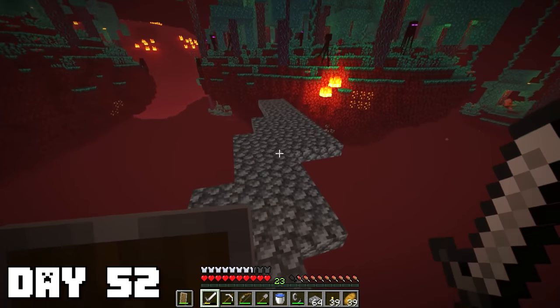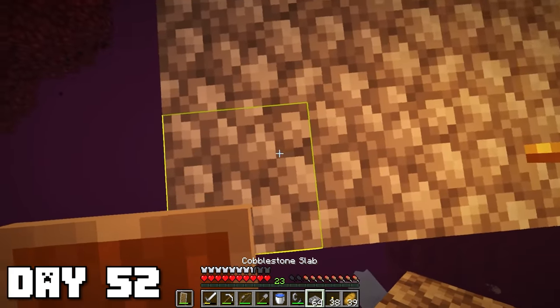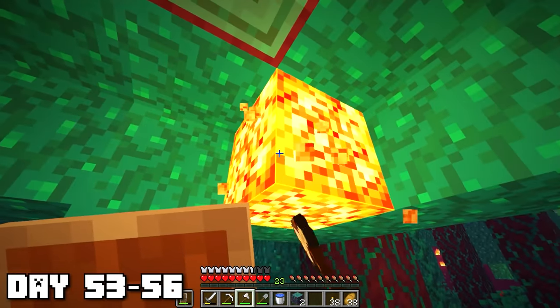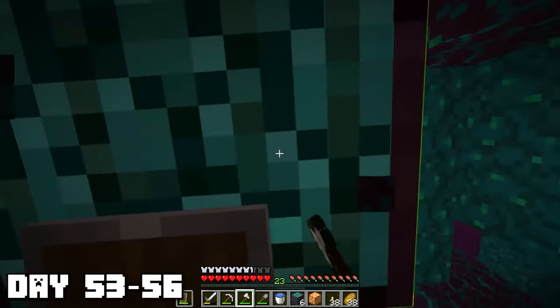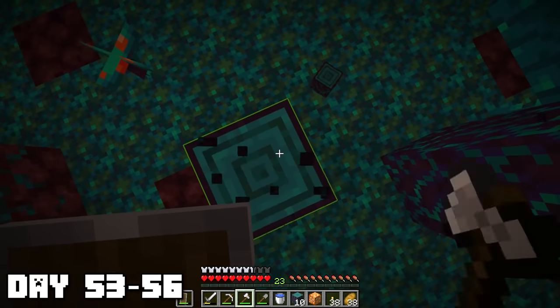I was bridging over here and these ghasts are kind of getting out of hand — I'm scared they're gonna knock me off. I gotta be really careful about these ghasts, they can scare you out of nowhere. Once I arrived at this warped biome I just started collecting as much stuff as I possibly could — getting all this wood and all these lanterns. They could be used for some good decorations back at home too.